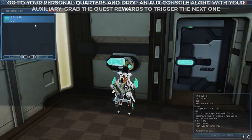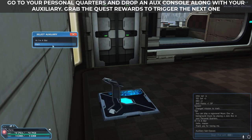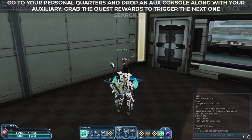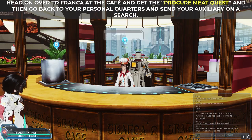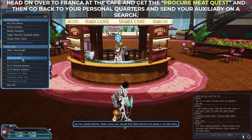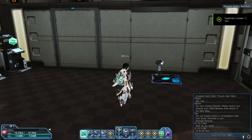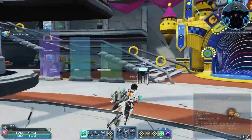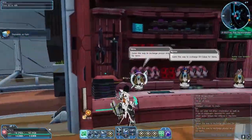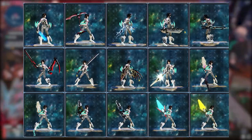You can now create your own Auxiliary. Head over to the salon to create one. Go to your personal quarters and drop an Aux console using your Auxiliary. Grab the quest rewards to trigger the next one. Head on over to Franca at the cafe and get the Procure Me quest, then go back to your personal quarters and send your Auxiliary on a search. Grab your quest rewards and head over to the Photon Drop Swapper at the second floor of the shopping mall.